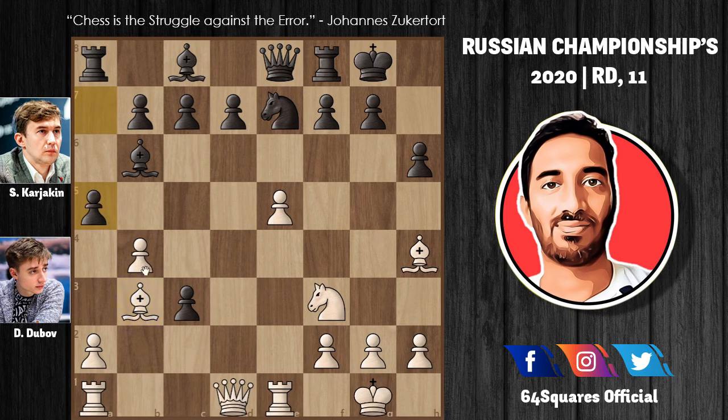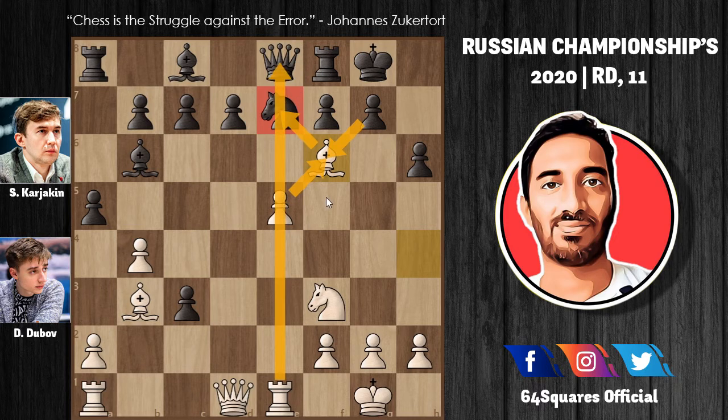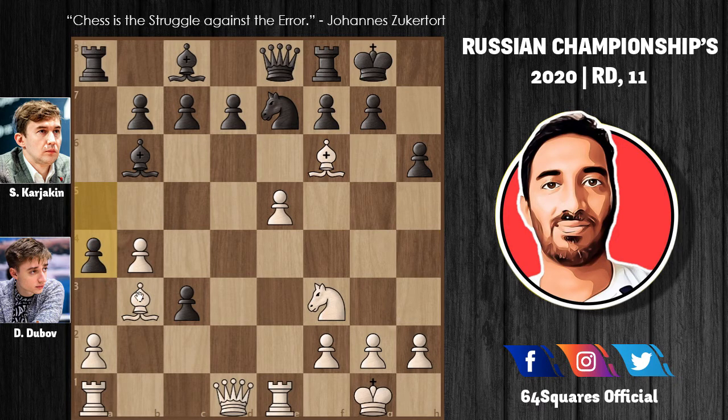Dubu plays bishop to b3, and now a5 attacks the pawn on b4. In reply, Dubu plays a very tactical move — bishop to f6 — because if g takes f6, then e takes f6 and Black will lose the knight on e7, as the knight cannot move because of the threat that rook will take the queen. So instead of taking with g, Karyakin plays a4 attacking the bishop. The bishop on b3 is posing a real threat as it has an open file.